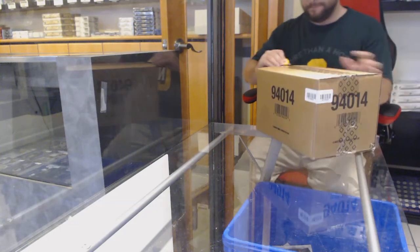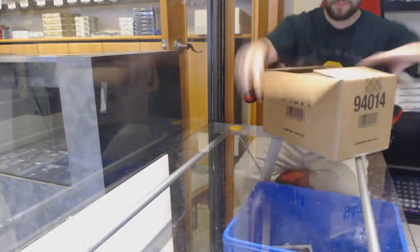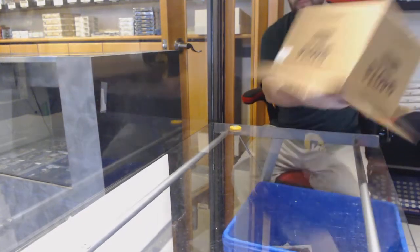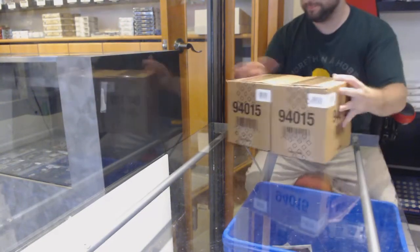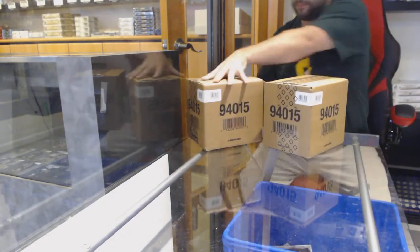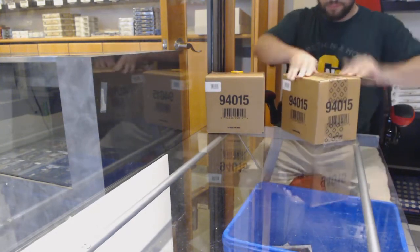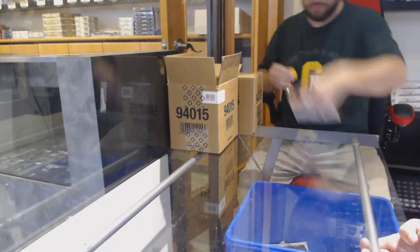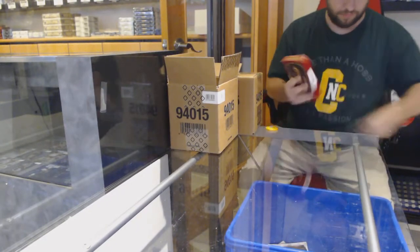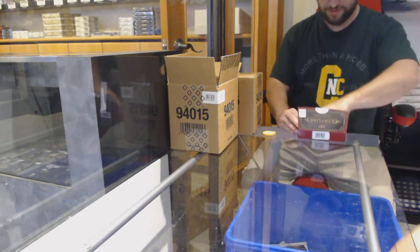Starting off C&C group break 11,854. We've got the 19-20 Upper Deck Stature 24-box master case. Best of luck ladies and gentlemen. We are going to have Jeff helping in the back — he's basically going to open and sort the cards for me to make it a little bit faster.